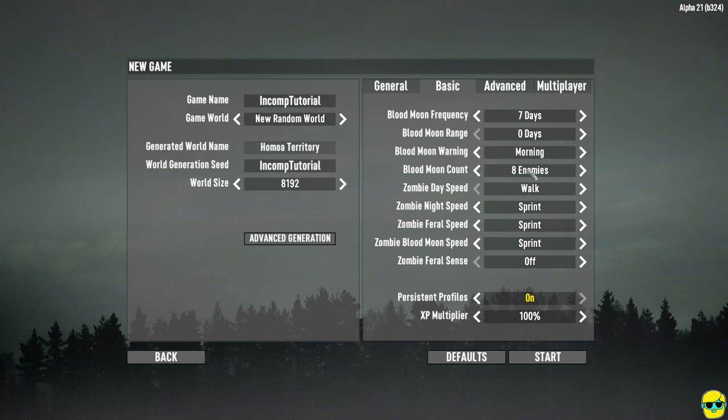Without spoiling things too much — like in Zelda there's a blood moon — here it means every seven days a special horde of zombies will come through and pursue you, and you need to prepare to defend yourself. You can choose how many zombies you want; by default there's eight, which I think is totally fine for a beginner. I'm also going to set zombie night speed to 'run' from 'sprint' — this makes zombies slightly slower at nighttime, because if they're sprinting after you it's a bit too fast when you're just starting out.